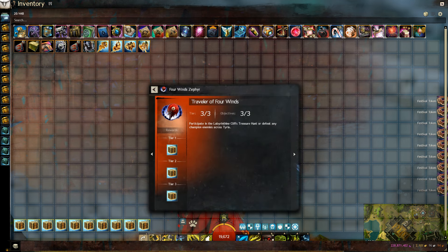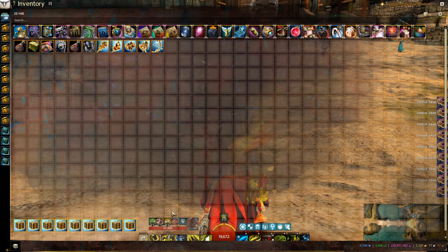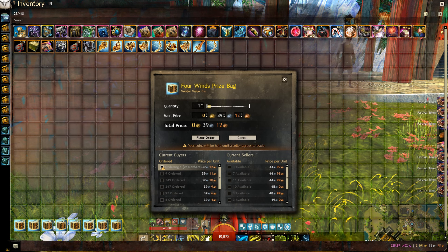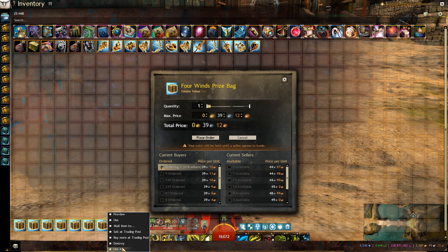It is a container that can only be obtained during the Festival of the 4 Winds from a daily achievement. And it is tradable, so it's also possible to get them from the trading post. I managed to slowly buy them for roughly 40 silver each, which would be right around 1,000 gold for all the bags.